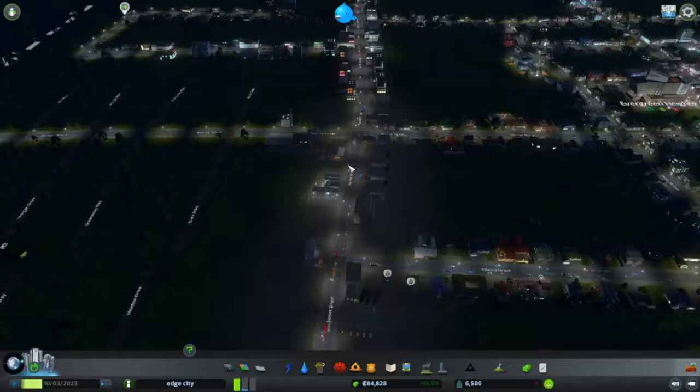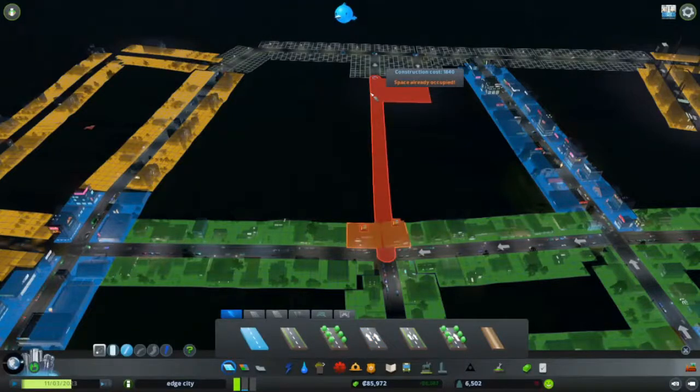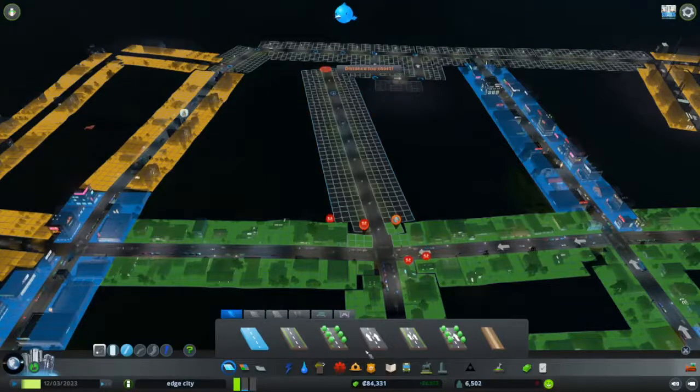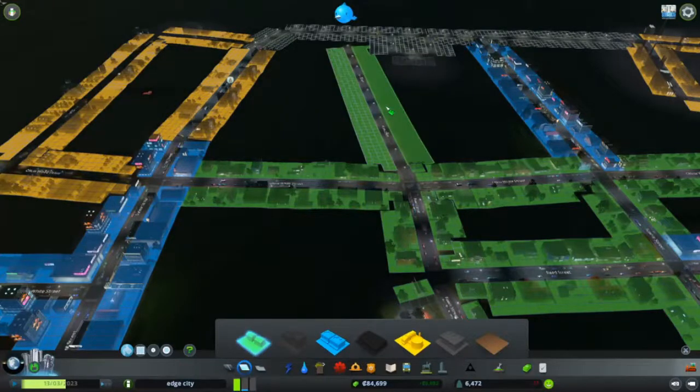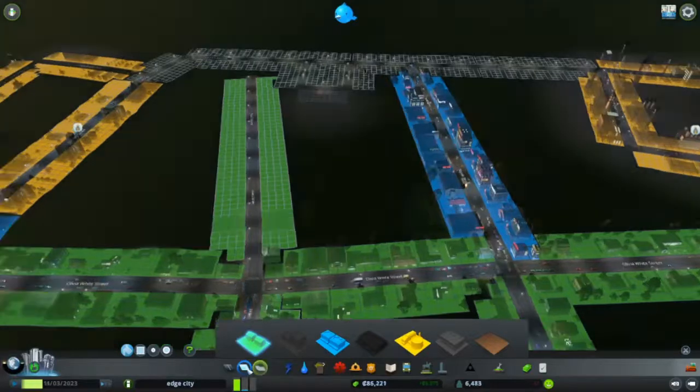We also have a very high demand for residential zones, so let's just take care of that as soon as possible. Maybe when we go in here I can add some more water pipes. And now it should work. So with more residential zones — I don't think that's going to be enough though, so I'll see what I can do to make that work.